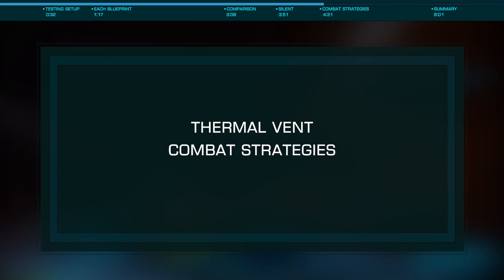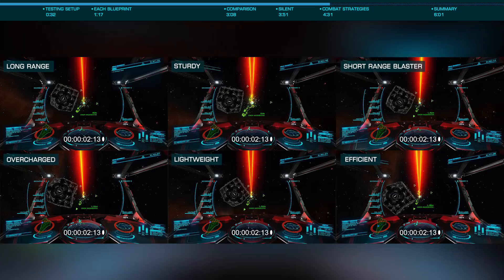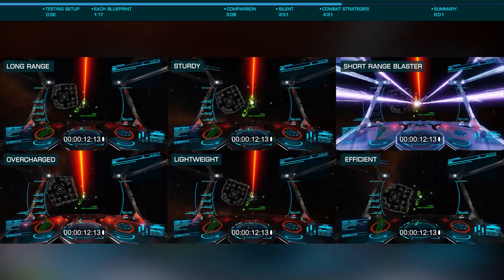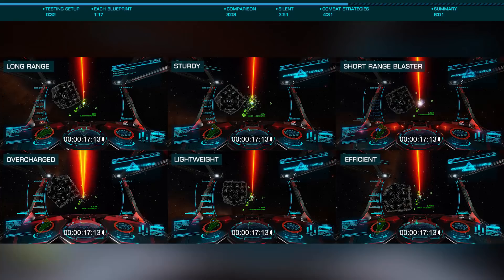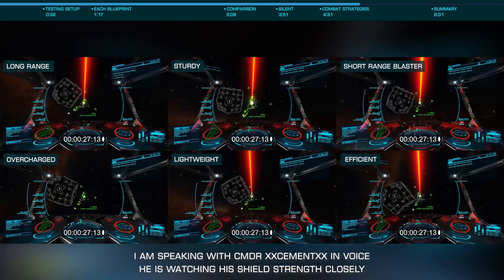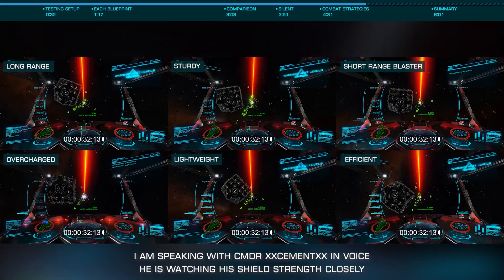We're going to look at using thermal vent as part of a combat strategy, using the effect to vent off the heat from high heat output weapons such as short-range blaster rail guns. For these tests I'll continue to use my four short-range blaster rails and a single large fixed beam. While I'll be running myself above 100% heat, I am trying not to burn myself to death, holding fire until my heat has lowered. The goal is to drop the shields on Commander Cement's Corvette by 25%, from 100% to 75%, running four pips in weapons.